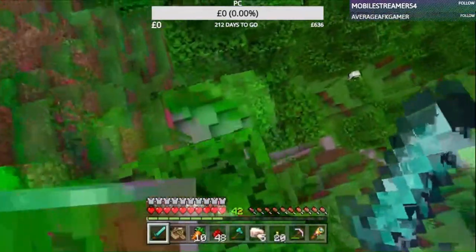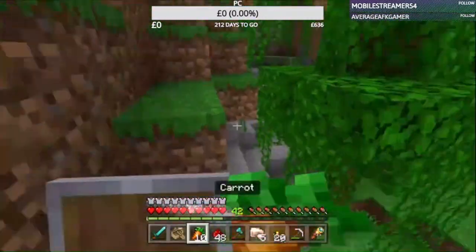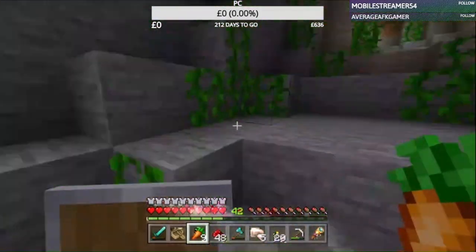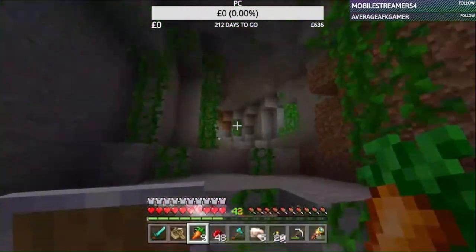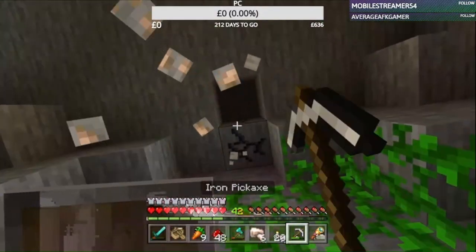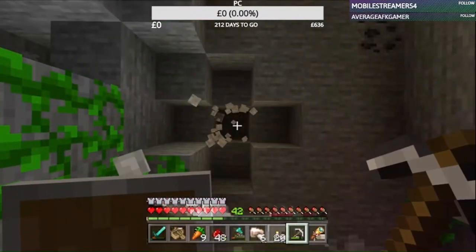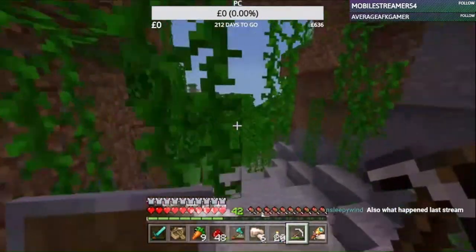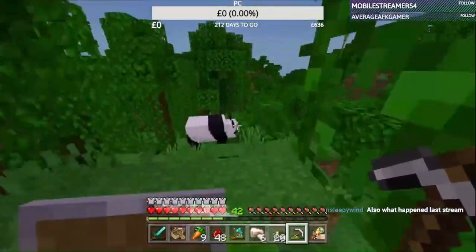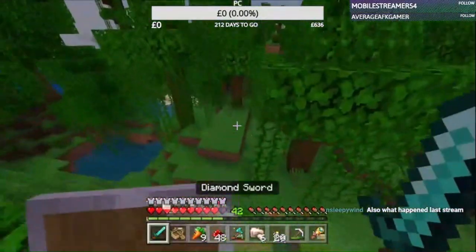I could do it over here. Didn't even mean to land on the vine then, but it worked out. That's mine on the roof — I missed some iron. Anything around it? No, ah well, we still got a bit of iron. What happened last stream? Villagers — I made the villager area, and we now have a mending villager, which I'm very happy about.